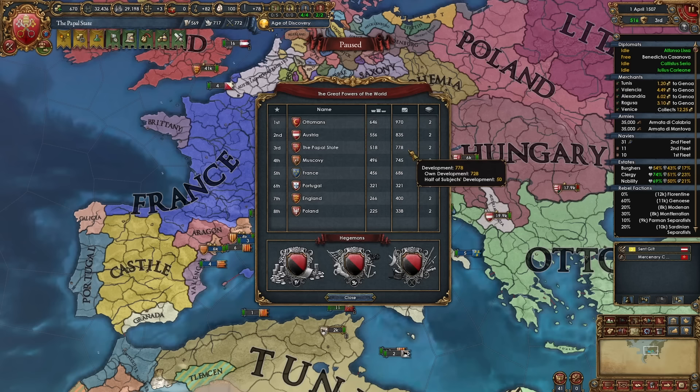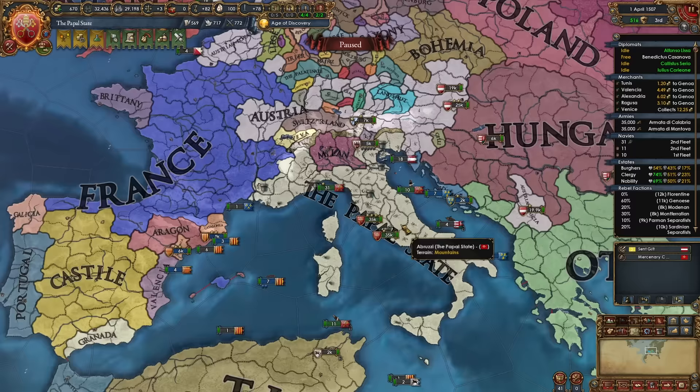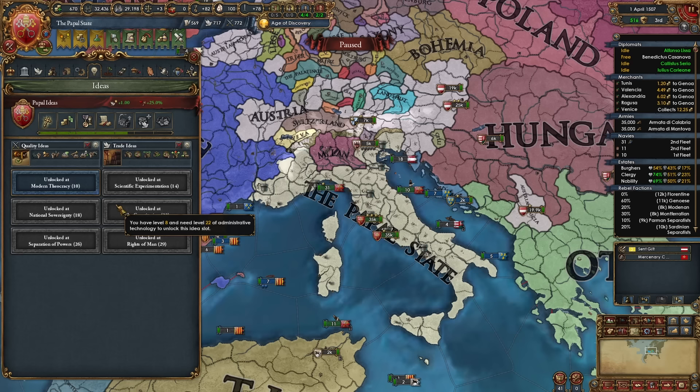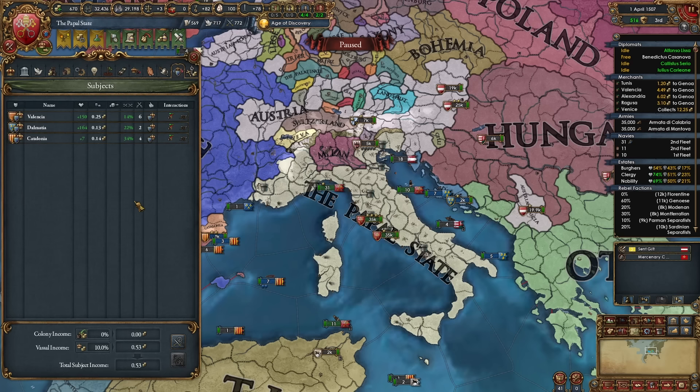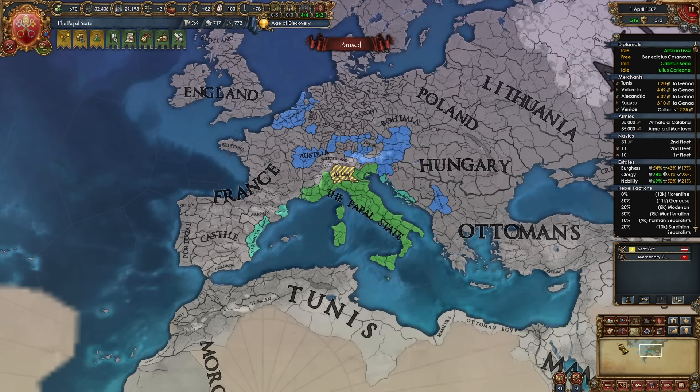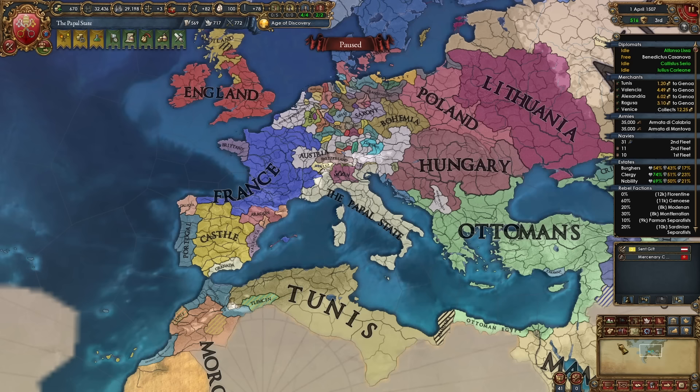This is the Papal State in 1507. We're the number 3 great power in the world with 778 dev, we own almost all of Italy, we have 70,000 troops, we're running level 3 advisors, we're making 66 ducats a month with no loans and no inflation. Quality and trade ideas unlock super powerful armies and we're super rich with 5 advisors and 5 merchants. We have 3 subjects ready to reconquer their cores for basically no aggressive expansion, all states are super loyal with more than 30% crownland. Obviously we're the Curia Controller, we're ready to turn our back on former allies Austria and France, conquer their provinces, later conquer Castile, Aragon and the Ottomans, and soon we'll declare the Kingdom of God.